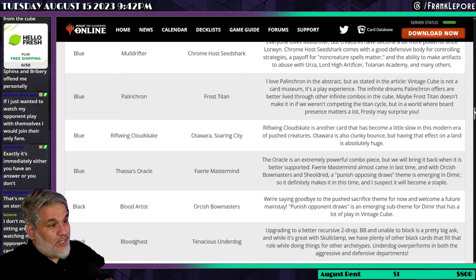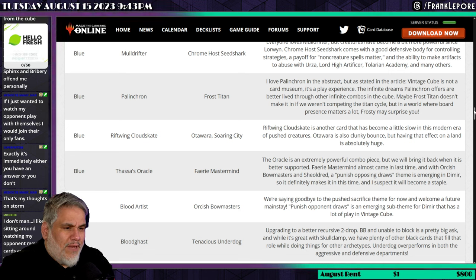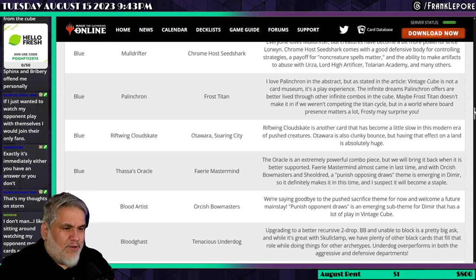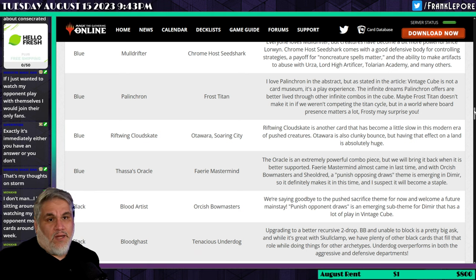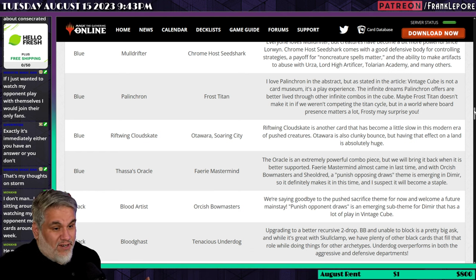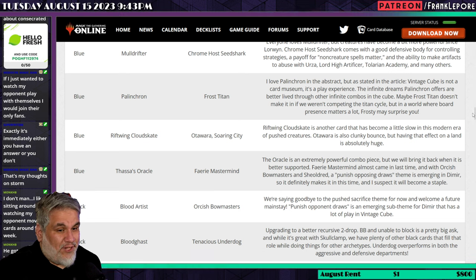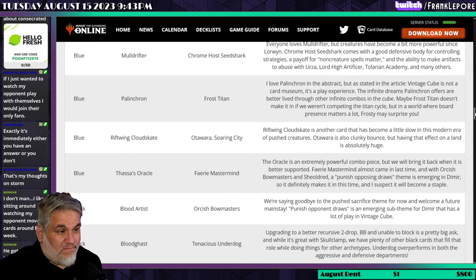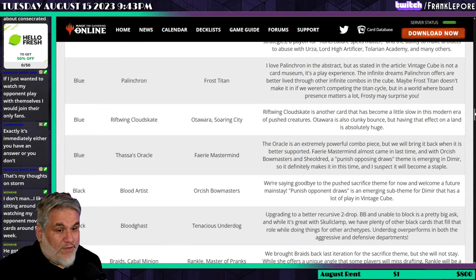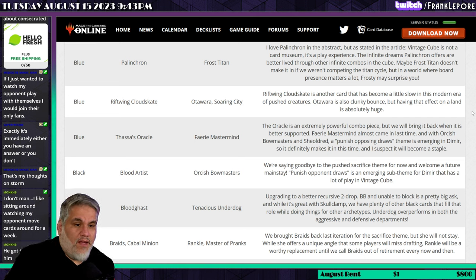Blood Gassed is replaced by Tenacious Underdog — upgrading to a better recursive two-drop. Black and unable to block is a pretty big ask, and while it's great with Skullclamp there are plenty of other black cards to fill that role. Tenacious Underdog over-performs in both the aggressive and defensive departments. I think it's fine. I'd personally probably play Glint-Sleeve Siphoner over either of these since it's really strong — a 2/1 menace that can draw you a card every other turn.